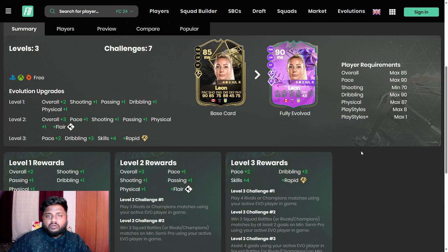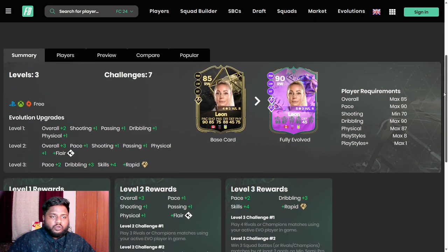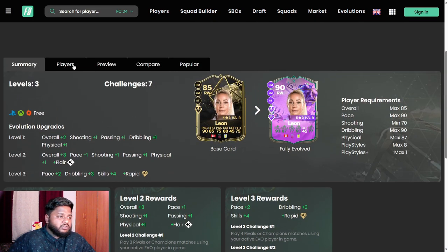I'm using Footwind right now to give you an overview of all three evolution levels. Level 1 gives plus two overall with plus one shooting, passing, dribbling, and physical. Level 2 gives plus three overall with the Flare playstyle, plus one pace, physical, passing, and shooting. Level 3 gives Rapid Plus playstyle, plus two pace, plus three dribbling, and plus four skill move. Make sure to check Footwind before doing the evolution.